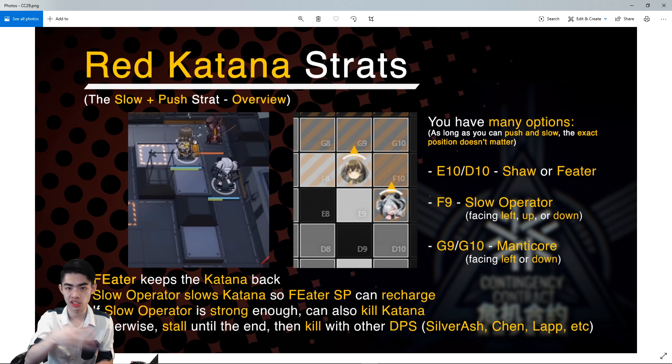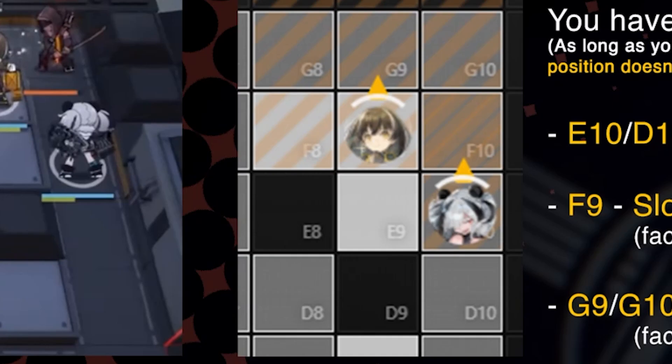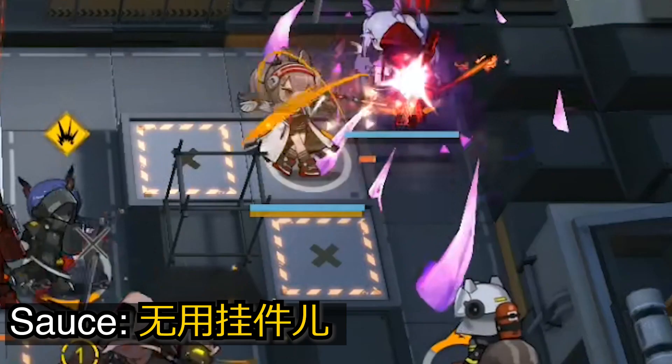The only place you cannot put Shaw or Feeder is F10. You could even have Shaw or Feeder on G10 facing left — as long as you can blast them backwards and slow them before they get back to you, that's fine. F9 is a very important spot because once you take the risk to remove some tiles from the map, F9 will be the only ranged tile available. If you're running Manticore, put her on G9 to G10, or even G8 or G7, as long as you can slow all of them before they get back to Feeder.